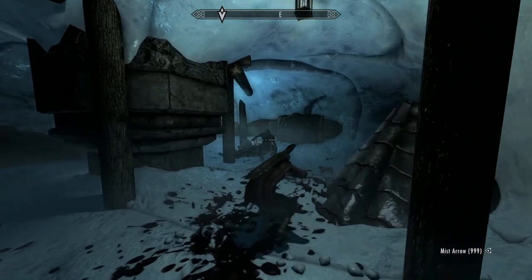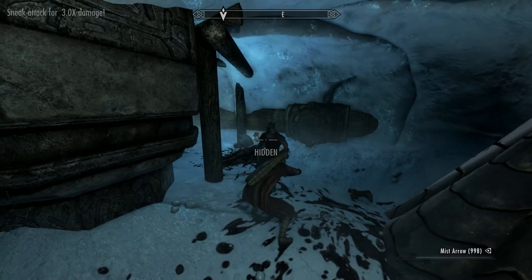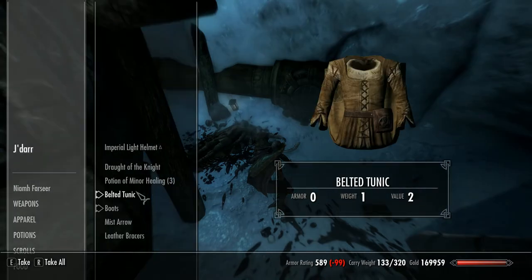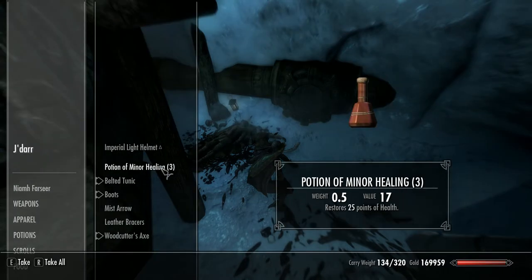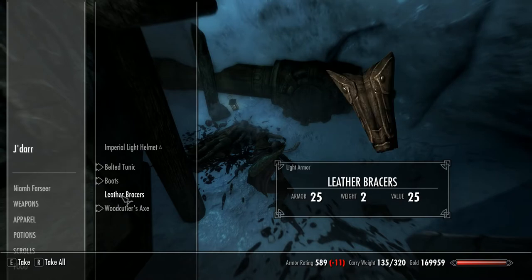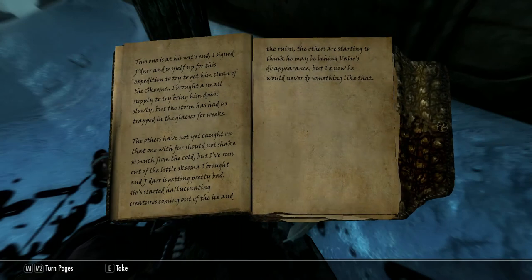Okay, this is Jadar — this is quite a sad story. You have to kill him, you can't talk him around. I tried to. His brother Jazar is right next to him and his journal is quite sad. It says this one is at its wits' end. I signed Jadar and myself up for this expedition to get him clean off the skooma. I brought a small supply to try and bring him down slowly.